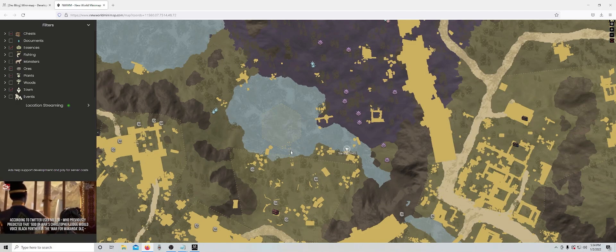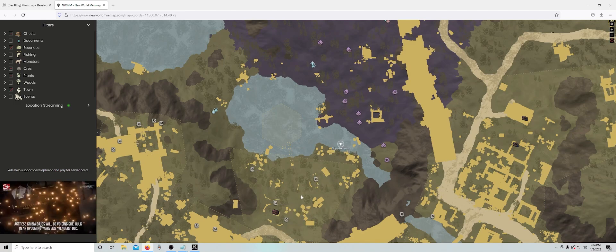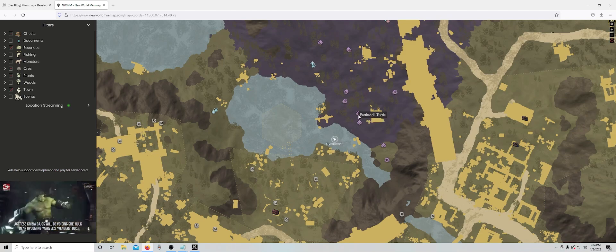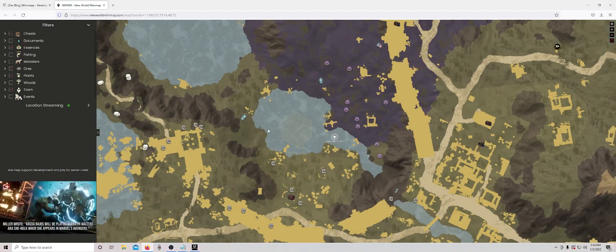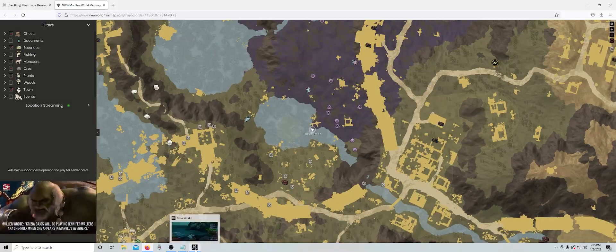Look at that. You can do your chest runs, your moat farming, your earth shell turtle farming — anything you want. All the elite chests, all the supply stocks for trophies. How amazing is that?